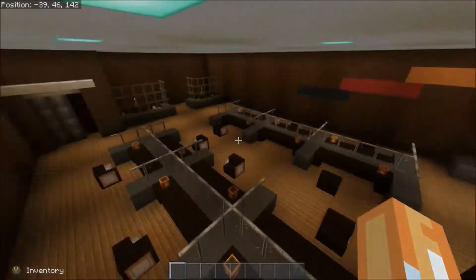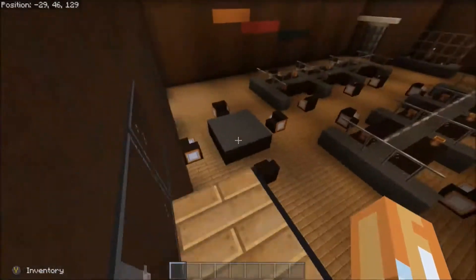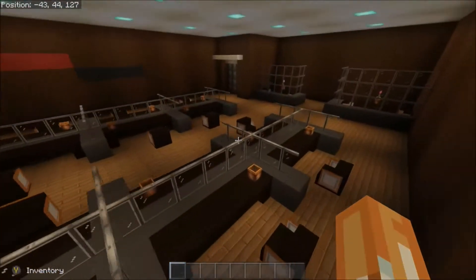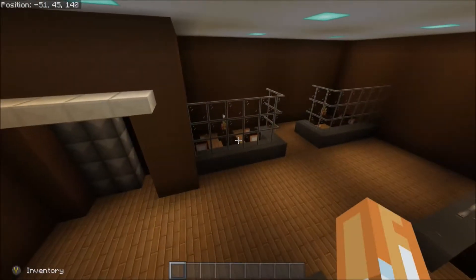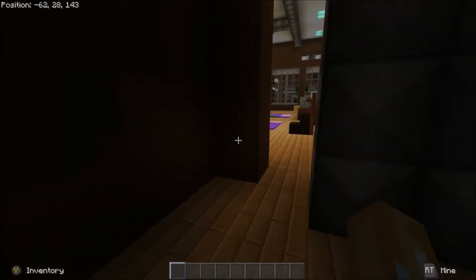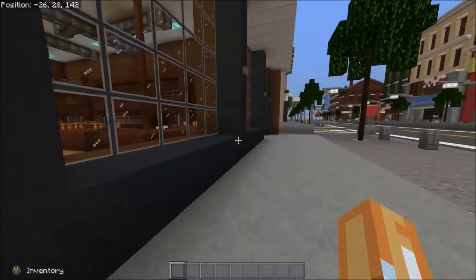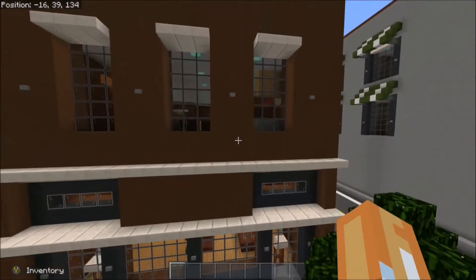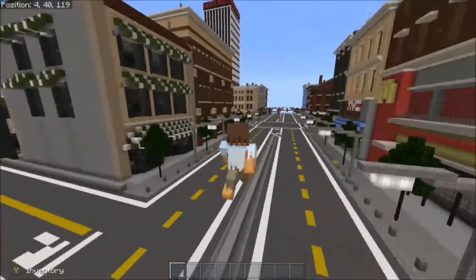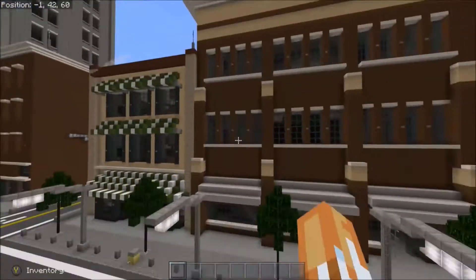Xanman built that antique store - if you want to check him out his YouTube channel is in the description. Here we've got a little office building. We've got a little kitchen, an eating table, cubicles for working, and meeting areas in the back for one-on-one meetings. That's just copied up to the top. Xanman did a pretty good job on this building - I'll give it an eight out of ten. It's pretty nice.